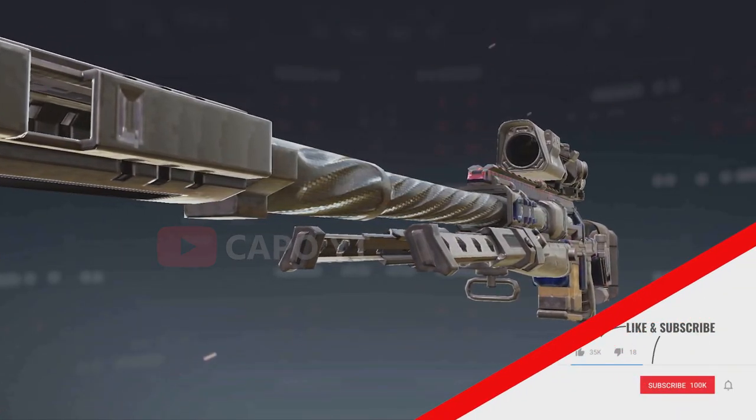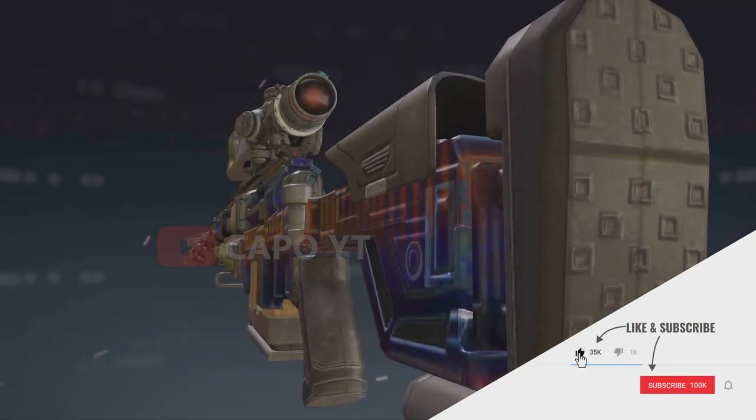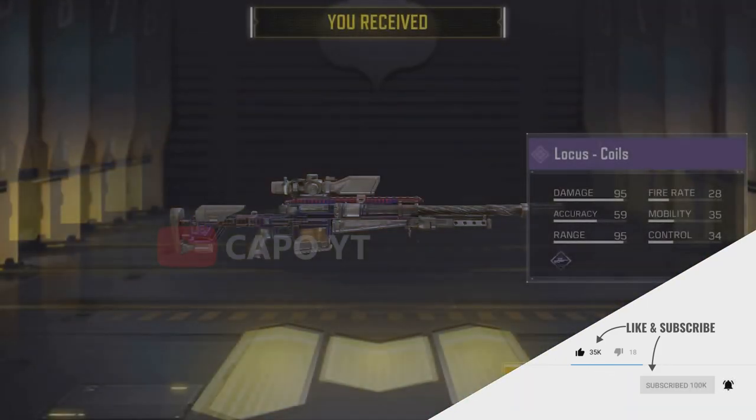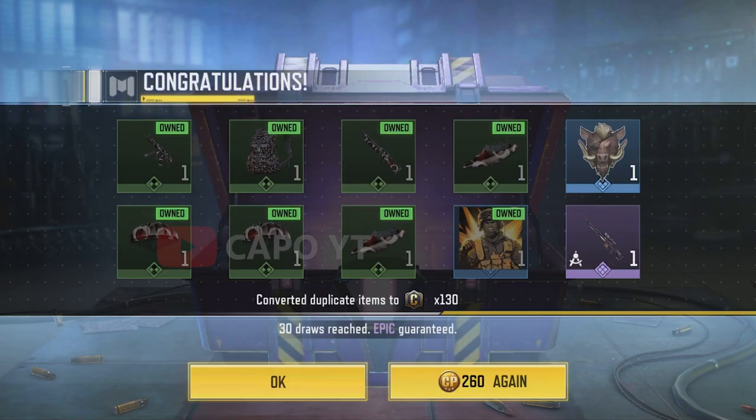We got the Locust — that's the third best item in the crate, which is good, but it's just a reskin of the default skin, the base weapon. So nothing fancy about it. Nobody's going to use that. Call of Duty Mobile, please make them a little bit better.